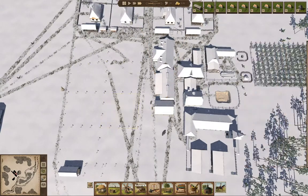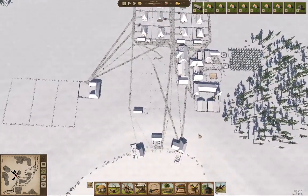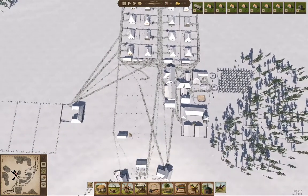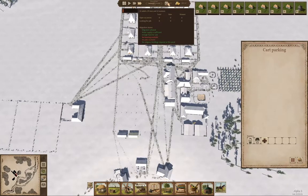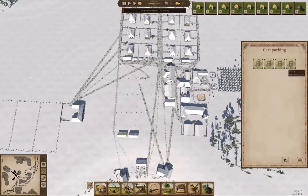By doing that I keep families from starving — that's part of the point. When this is finished we'll be able to obtain the carts and give the carpenters something to do.